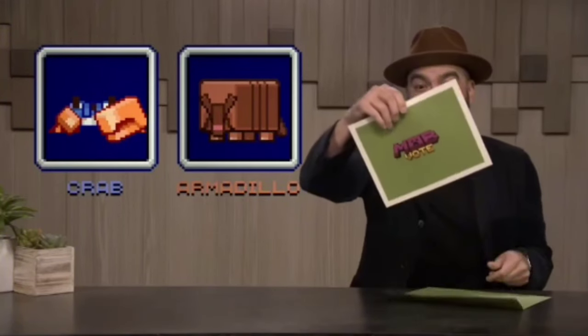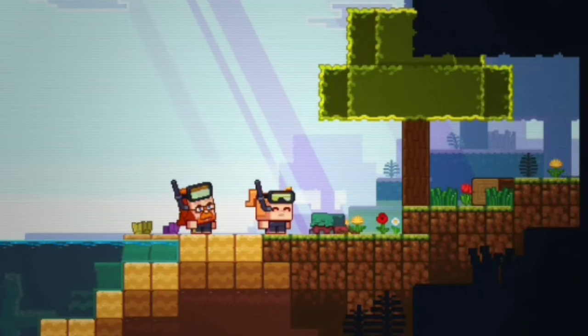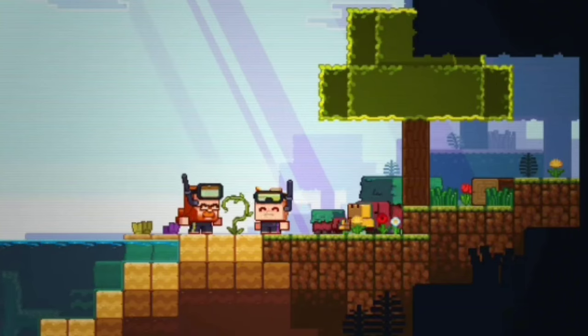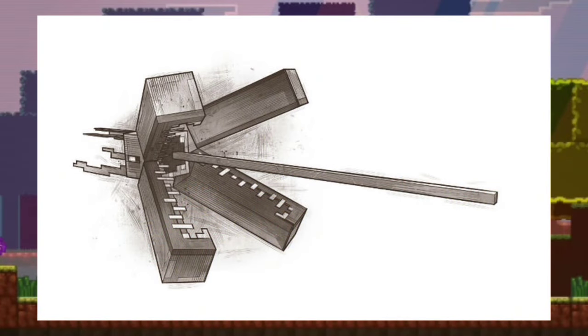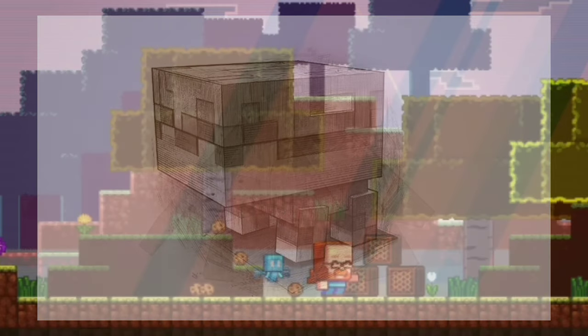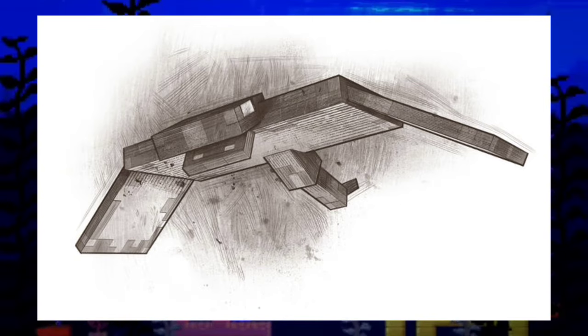And don't even get me started on the mob votes. Basically, a mob vote was something that Minecraft has been doing, where they'd have the community vote for around 3 mobs that could possibly be added into Minecraft, and the winner would be the only one added while the other ones would permanently be removed. The first mob vote was back in the Aquatic update, and it was between 4 mobs actually: one was an underwater squid-type kraken creature that could drag you underwater; one was a sandy creature which would hide under the ground and disenchant any items you threw to it; the wildfire, which was a nether mob basically like a more powerful blaze; and the phantom, which is the one that won, which would attack you when you didn't sleep for a few days.